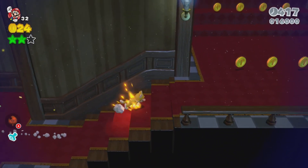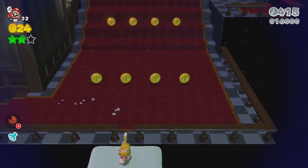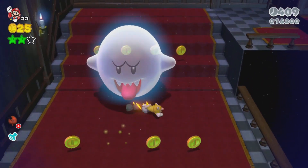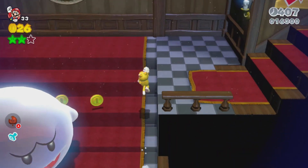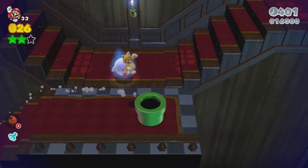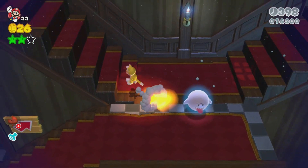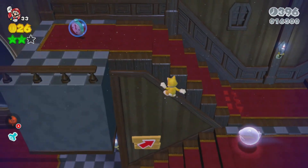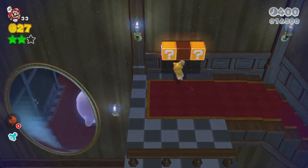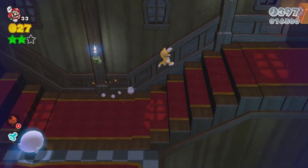Made it to a checkpoint now. If you go down here, there's a hidden 1-up - that's nice. This pipe's fake, I think. There's a lot of fake stuff in these ghost levels, they like to trick you into thinking you're actually going to get something when you're not. There's a timer there - quite a lot of timers in this level.